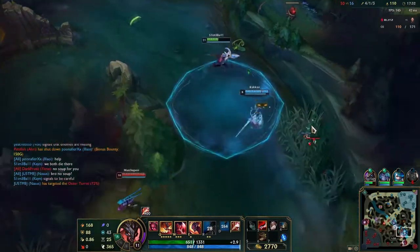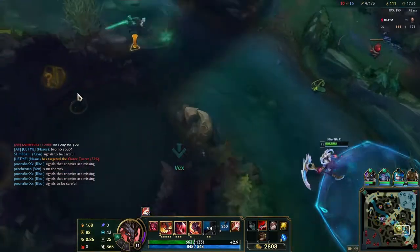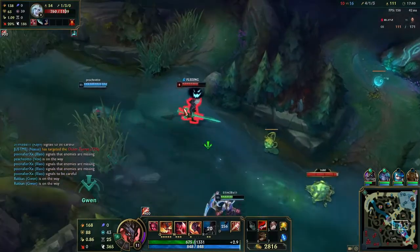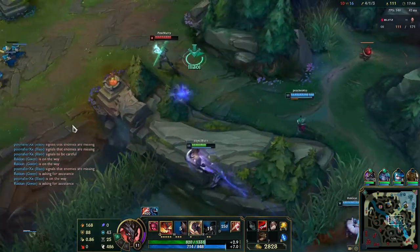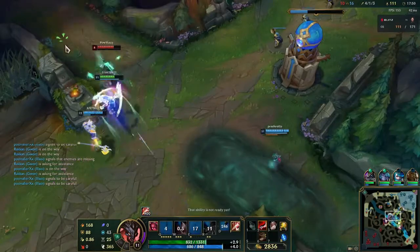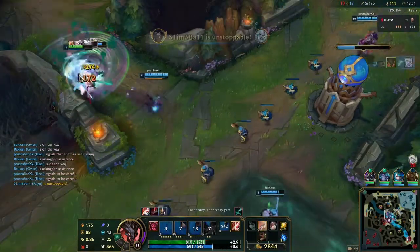If Gwen and I went after that dragon we both definitely would have died. Now that we got Vex coming in, Viego is out of position - that is a free kill right here if we play it right. Get his flash and then I'm going to have to chase after him. Luckily Nasus rotated mid and we are all good. So much CC - easy kill right there.